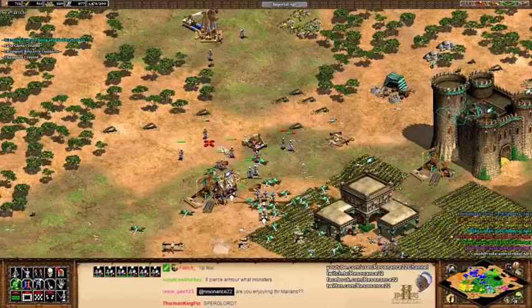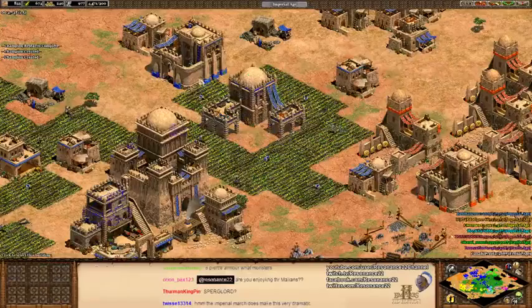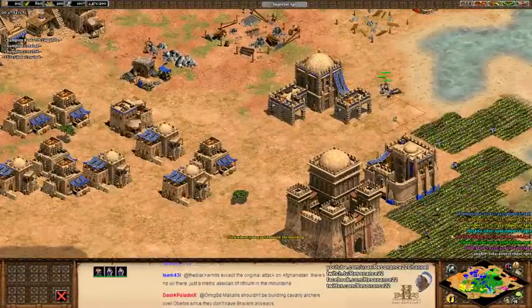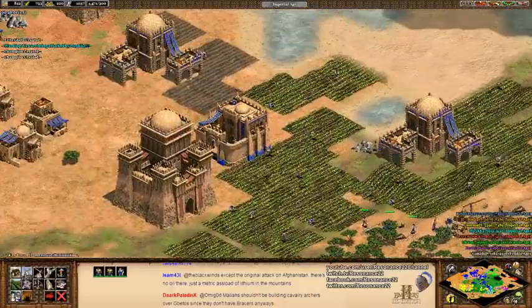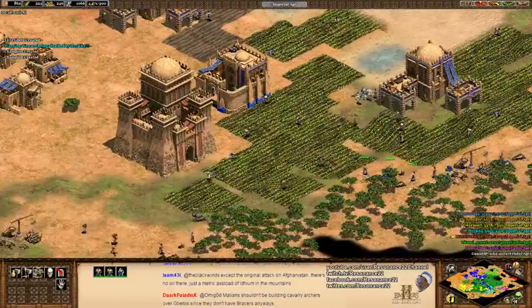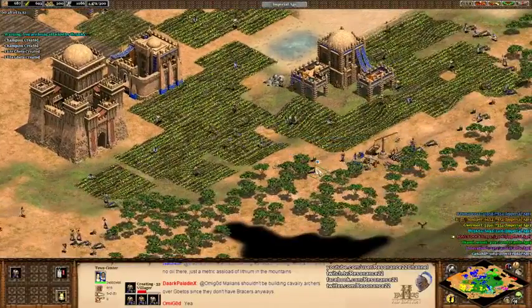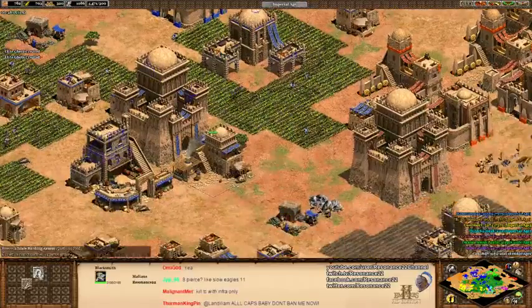Chat says with arson, all the upgrades and the Malian champions might be even better than Huskarls. They serve kind of a different purpose. The Huskarls are a very binary feast-or-famine type unit — if your opponent has a bunch of archers and they don't have any champions of their own, then the Huskarl will destroy them. While your champions are very resistant on the range side, they don't have nearly as much pierce armor as a Huskarl.